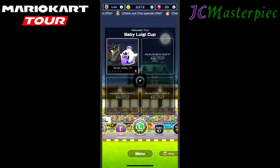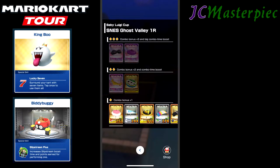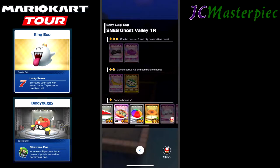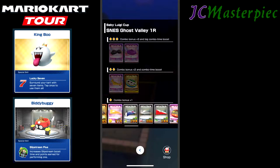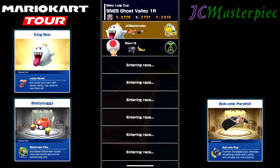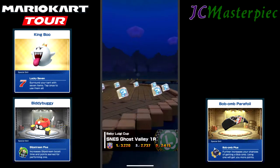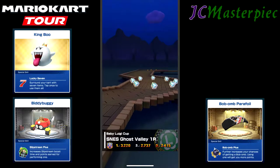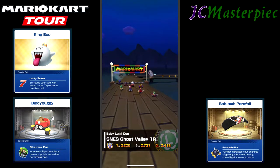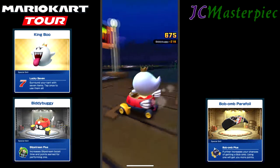This is Baby Luigi Cup. We are going to be doing the four cups in this circuit. We have got King Boo to start, we've got Biddy Buggy. What glider are we going to use? Let's go with the Bob-omb Parafoil. SNES Ghost Valley 1 Reverse — we've got King Boo, Biddy Buggy, and Bob-omb Parafoil. This is the sixth cup, Baby Luigi Cup. Let's see how we fare.